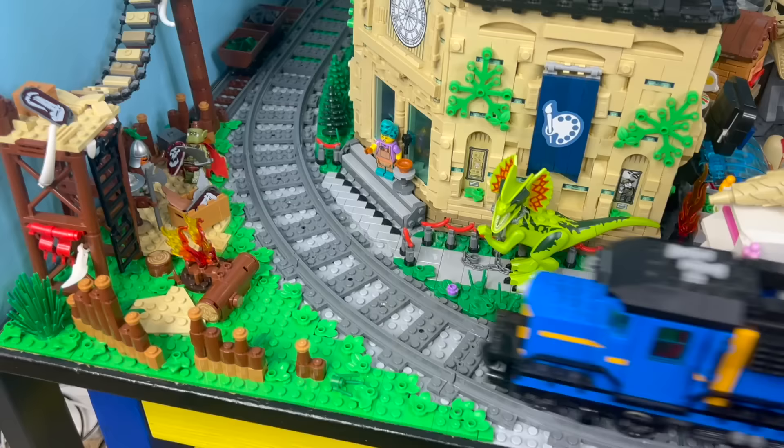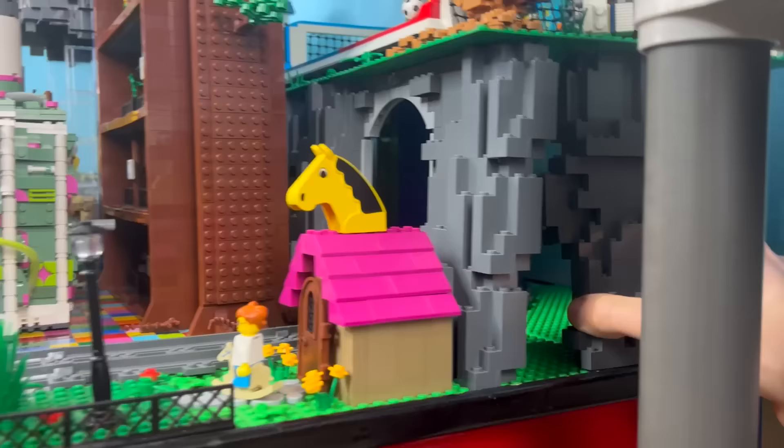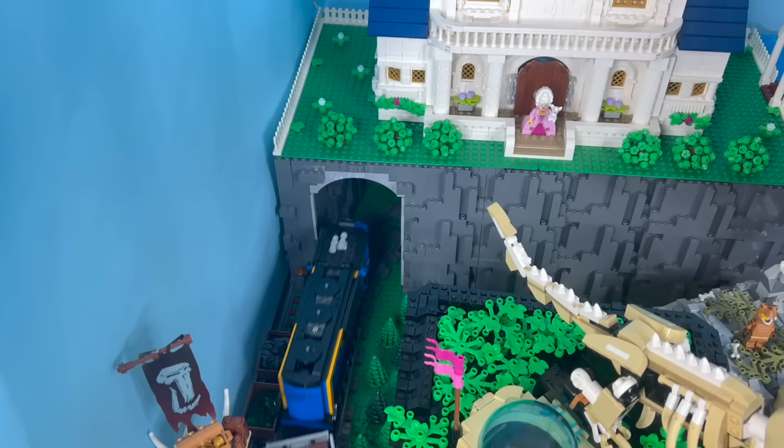One of my favorite details was the train tunnel in the back of the city with all these big ugly rock pieces and the train going underneath. It kind of looks really ugly with all the Duplo supports down below, but this gave us so much more space to work with on this back upper raised platform that you can actually see, so that was great.